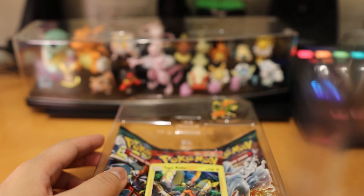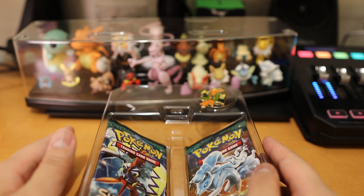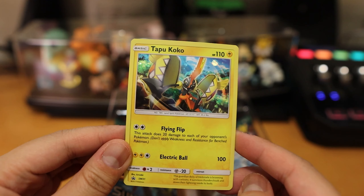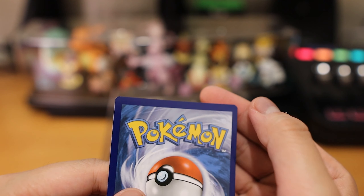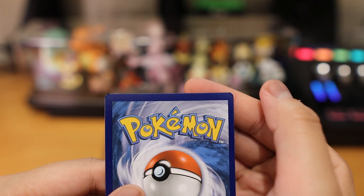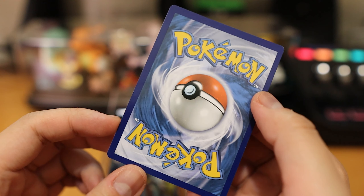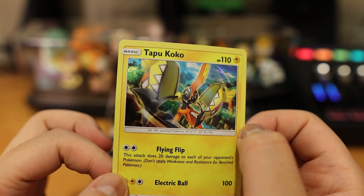Alright, get rid of this. Oh — it dropped. Everything dropped. I saved Tapu Koko, I saved him! But I think the card got a little bit damaged in the corner. Not because I dropped it... well, I don't think it's because of that. I think it's because it's been in the box for a long time, pulled up inside for a while.